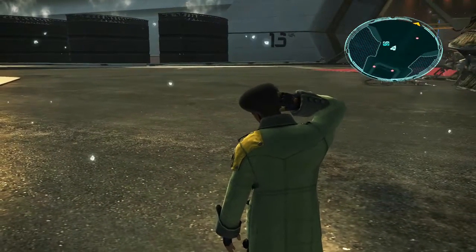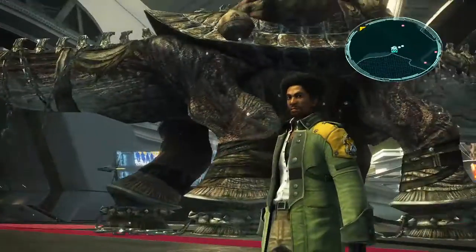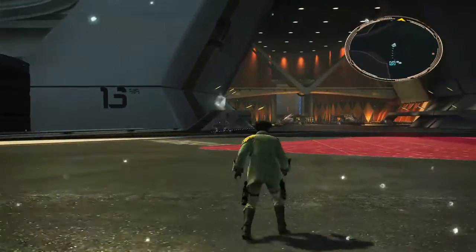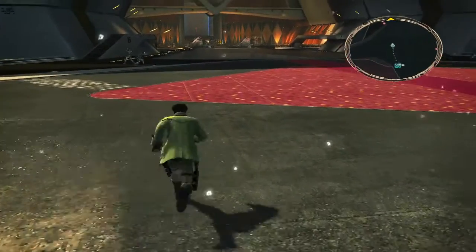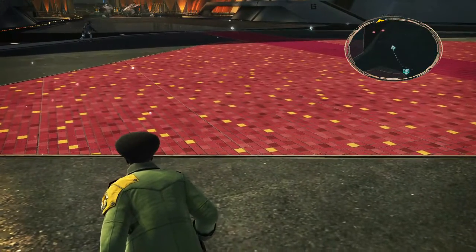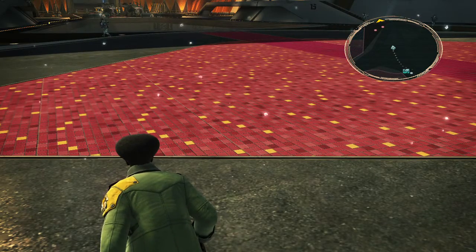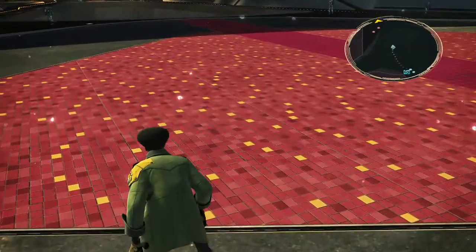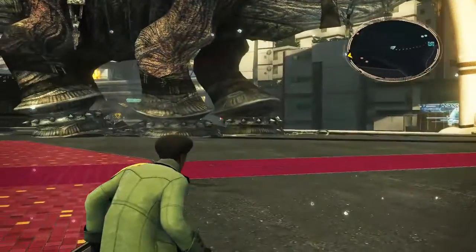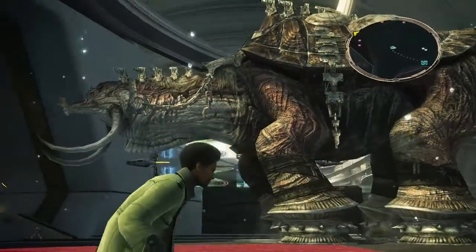If you want to do this particular farming method against Adamantoise here, one thing you must make sure of is that down the end of this platform you'll see there's a glass floor and at the end there's two item beacons. Don't open them. If you open one of them the Adamantoise will walk through onto the glass floor, it will slam down, and you will lose this particular Adamantoise forever.